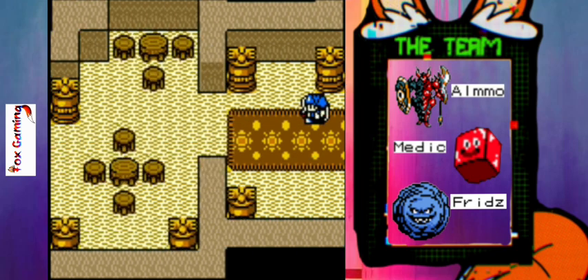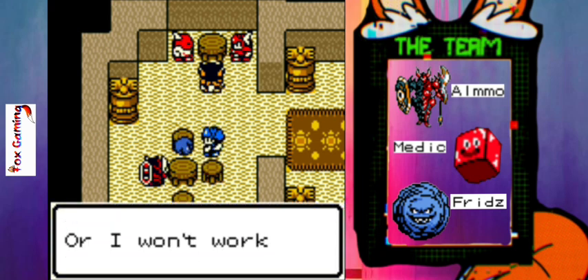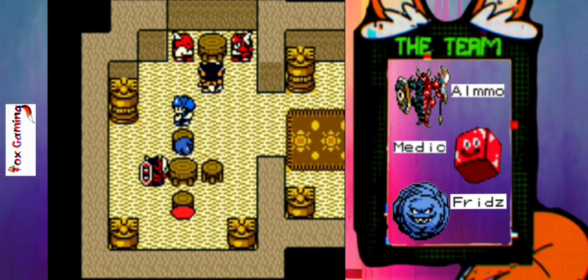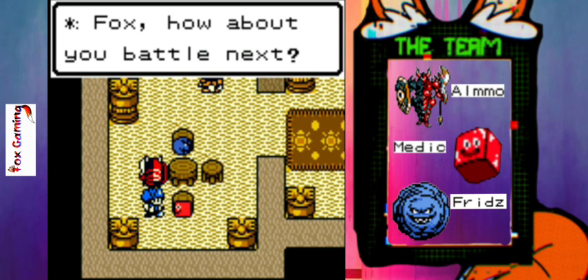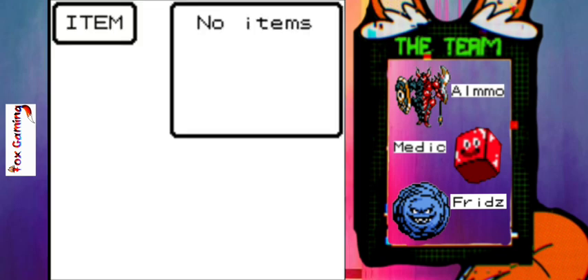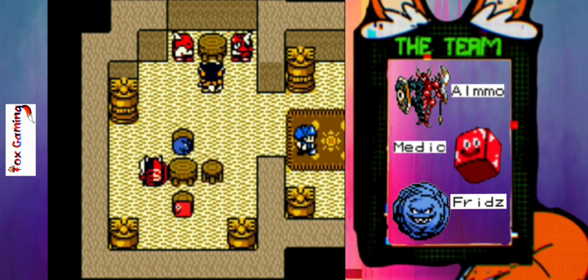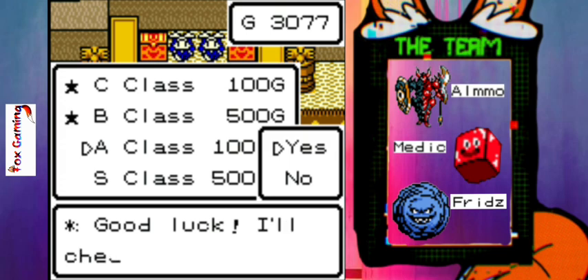Let's check out our monster personalities. Frids: "Meet me, give me me, I won't work for you" — yeah, he's spoiled. "I make my own roads" — daring, okay. Fox: "Battle next" — he's reckless. Wow, that would be quite reckless of me!